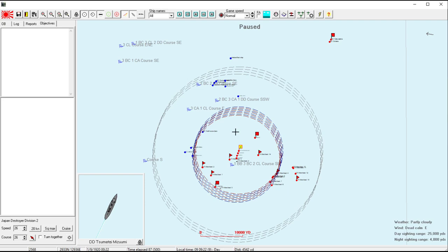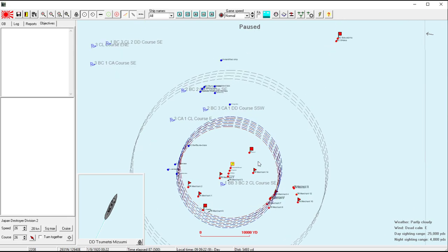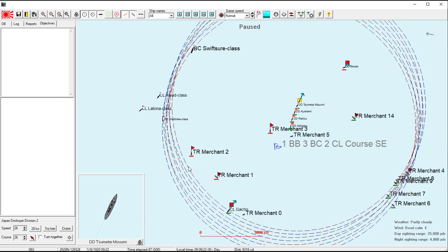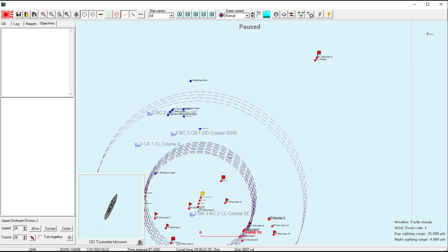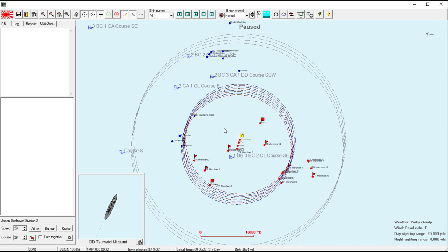Welcome back everyone to Let's Play Rule the Waves 2 as Japan, episode number 18. Here we are stuck in part 2 of our convoy defense, which has not gone well. We have already lost the number of transports that we need to effectively lose the transport defense aspect of the mission. This is not really a surprise — we are just insanely outnumbered, playing as Japan against the combined navies of the Russians and the British.